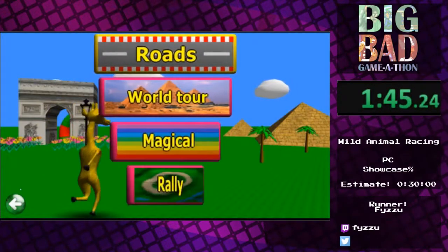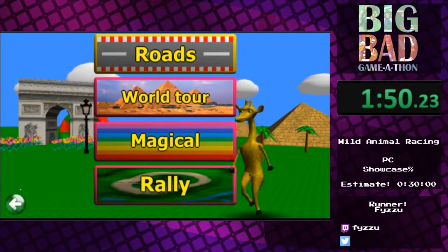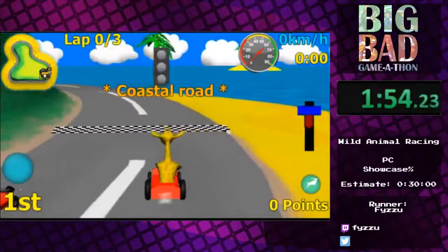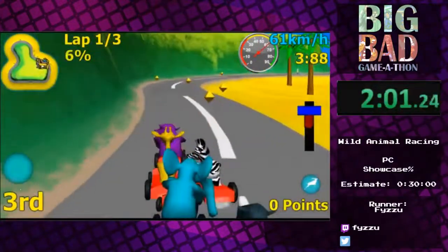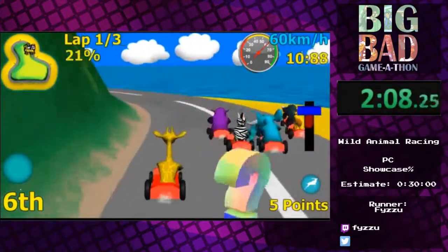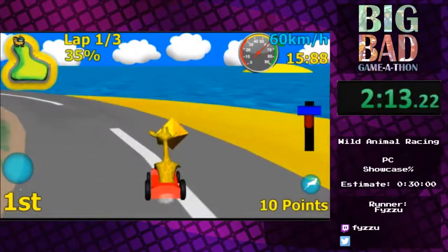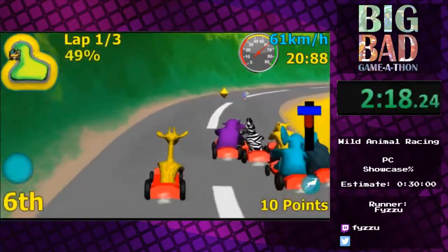One thing you're going to notice is that the physics are completely insane. Let's actually get started. We're going to go through every cup. Every cup has three races in it. This, oddly enough, despite being the top one, is one of the more difficult ones. These diamonds that you see give you points every time you pick them up. Points have absolutely no meaning in the game itself - they are used for unlocking bonus videos later on, and I've unlocked all of them and I will be showing them to you because they are something spectacular.